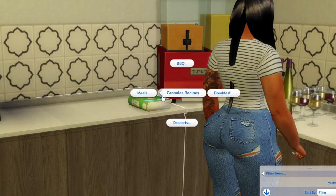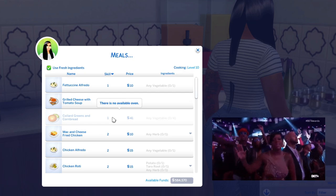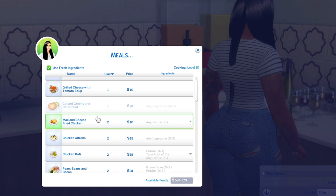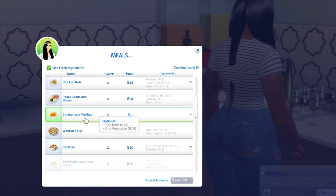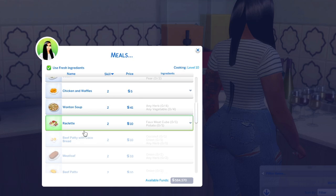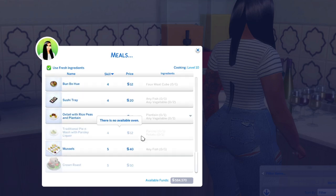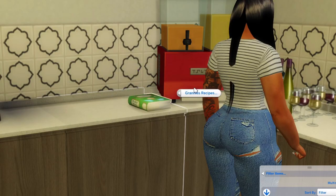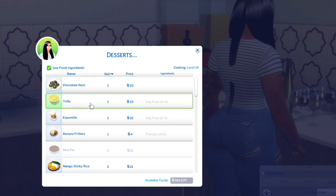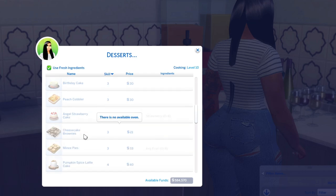Under meals we have fettuccine alfredo, grilled cheese with tomato soup, collard greens, cornbread — shout out to Fantasia — mac and cheese, fried chicken, chicken alfredo, chicken roti, peas beans and bacon, chicken and waffles, wonton soup, beef patty with cocoa bread, meatloaf, and sushi trays. It's a lot — I ain't going through all of it. We also got two more sections: desserts and snacks.